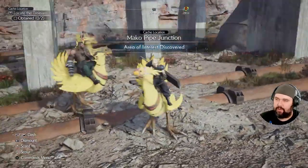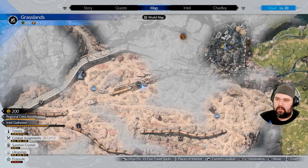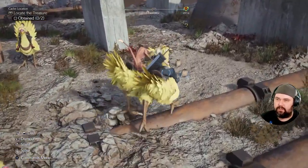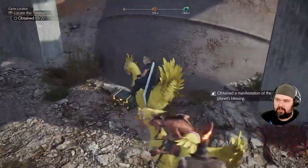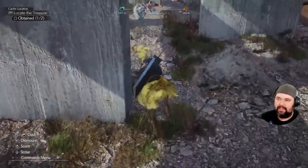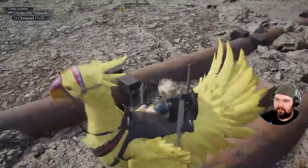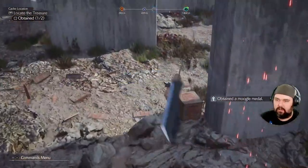Here it is — another cache, baby. The Pipe Junction Cache, right here. We got two treasure chests we need to find here. One is right here in front of us. The bird can open them — heck yes! Can you break these boxes? Cannot. We got to get off and break those, because those could have Moogle medals in them. Moogle medal!